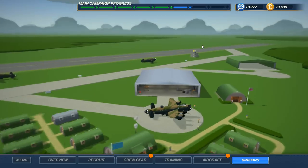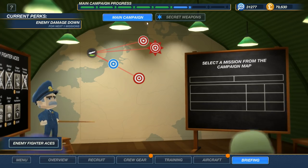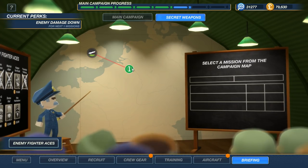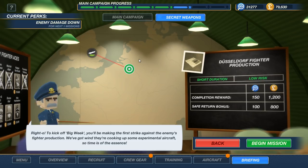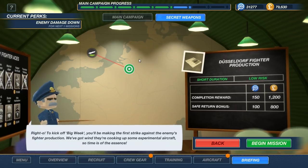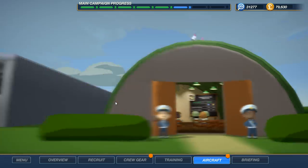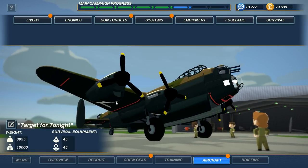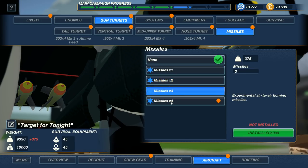In Bomber Crew - I rhymed. If we go to briefing we'll start to see what we're able to do here. Main campaign, Secret Weapons - we got one right to kick off. 'Big Week: you'll be making the first work against the enemy's fighter production. They're cooking up some experimental aircraft so time is of the essence.' So pretty much we'll be facing Nazi wonder weapons that took to the skies, and on our aircraft we get some nice technology boosts. If we go to gun turrets, we can now fit X1 missiles - these are the wire-guided missiles.